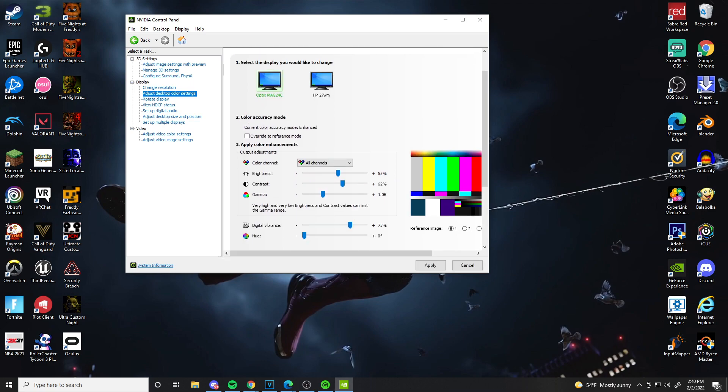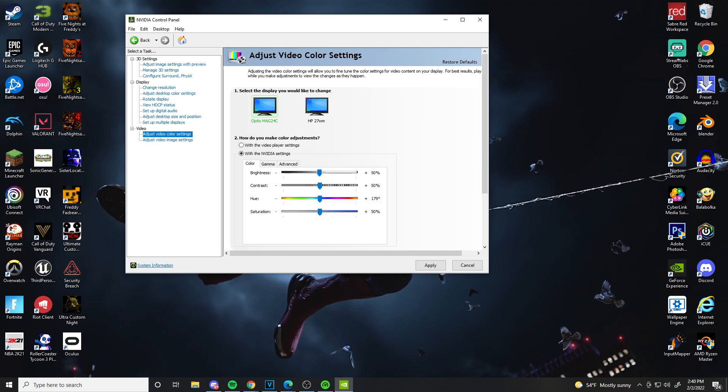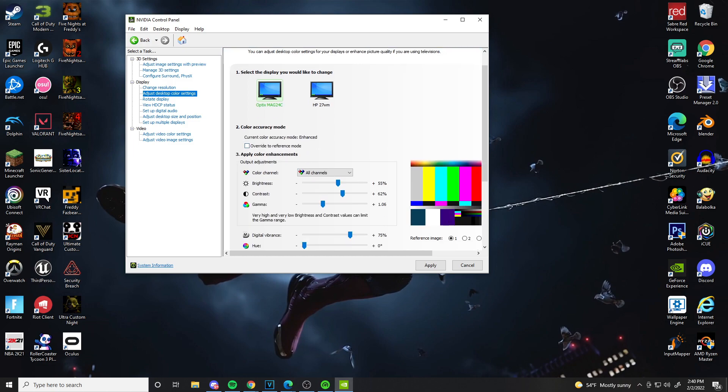Select your monitor — if you only have one, you'll see just one option. You can adjust brightness, contrast, gamma, and digital vibrance, which is the main setting I use. There's also hue, which just adjusts color. There's also 'Adjust Video Color Settings,' which covers brightness, contrast, and saturation, but I prefer 'Adjust Desktop Color Settings' because you get more options.